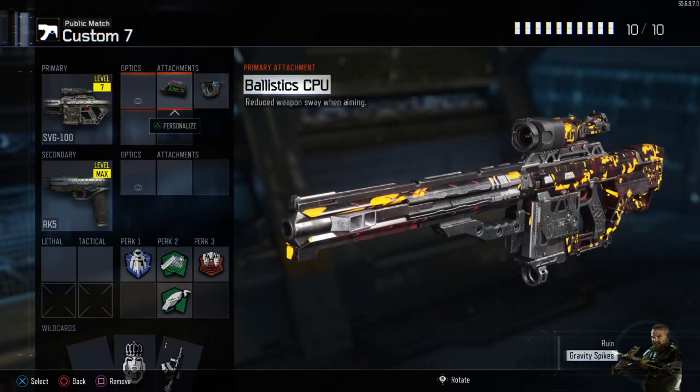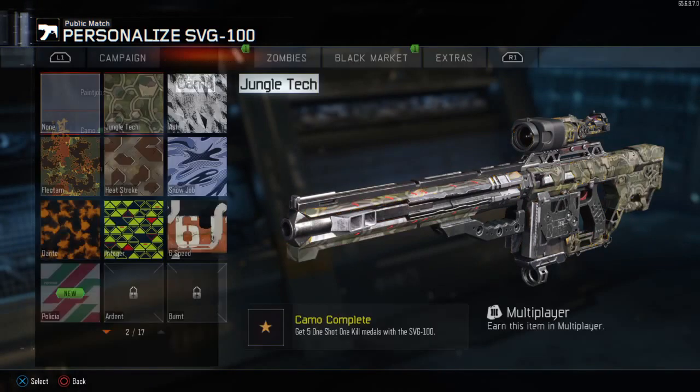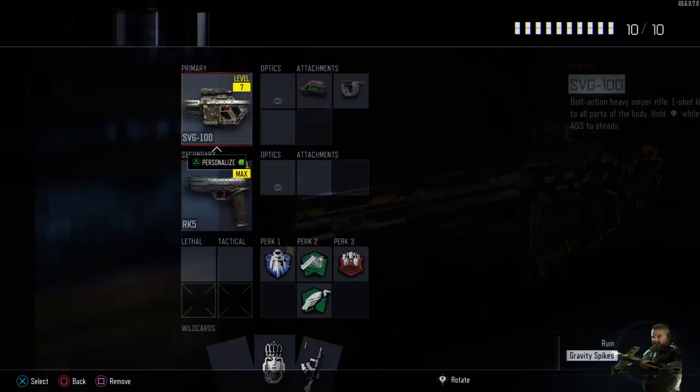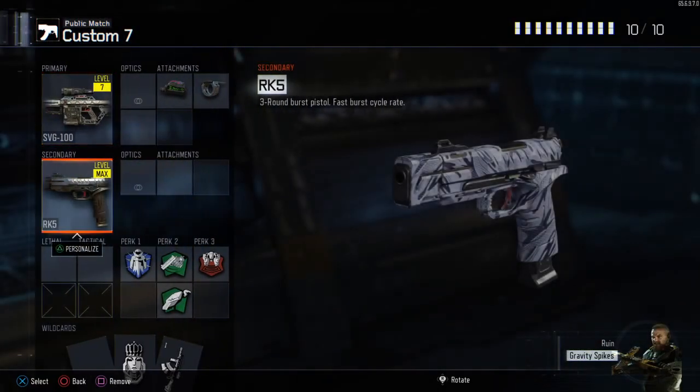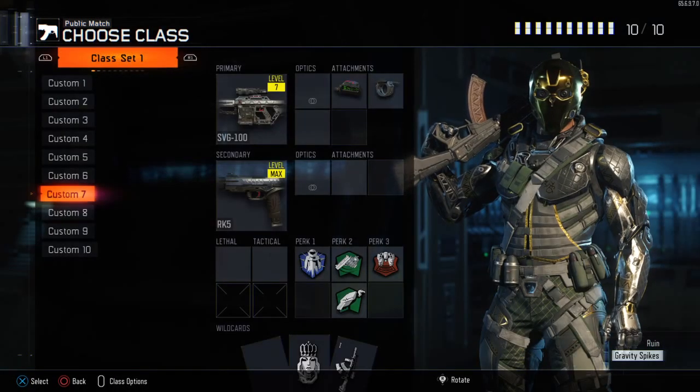SPG setup is Ballistic CPU and Fast Mags. I don't really snipe that much, but the main reason I'm putting this on is because I'm trying to get Dark Matter, as you can see. I already got all my one-shot medals. Secondary is the RK-5, Perk 1 Flak Jacket — same thing, you know. Perks are common.